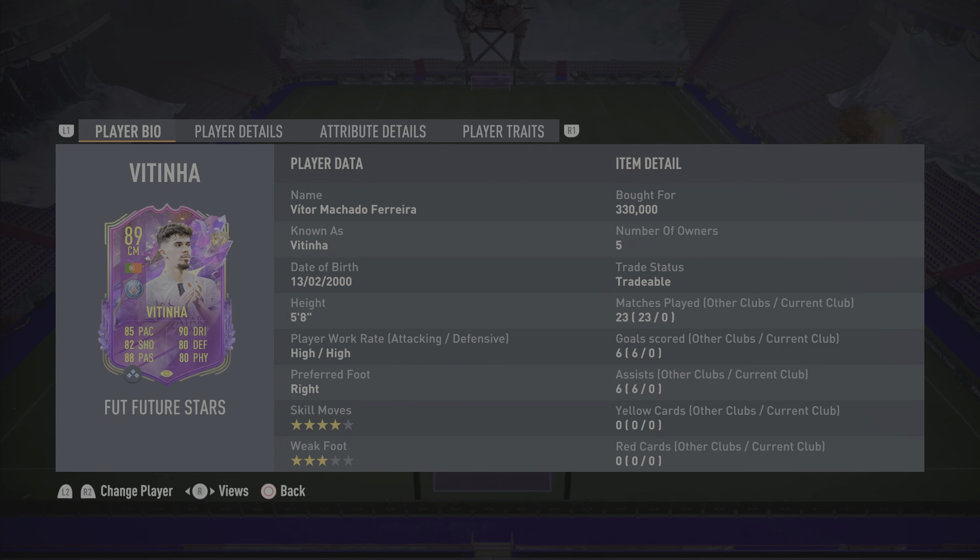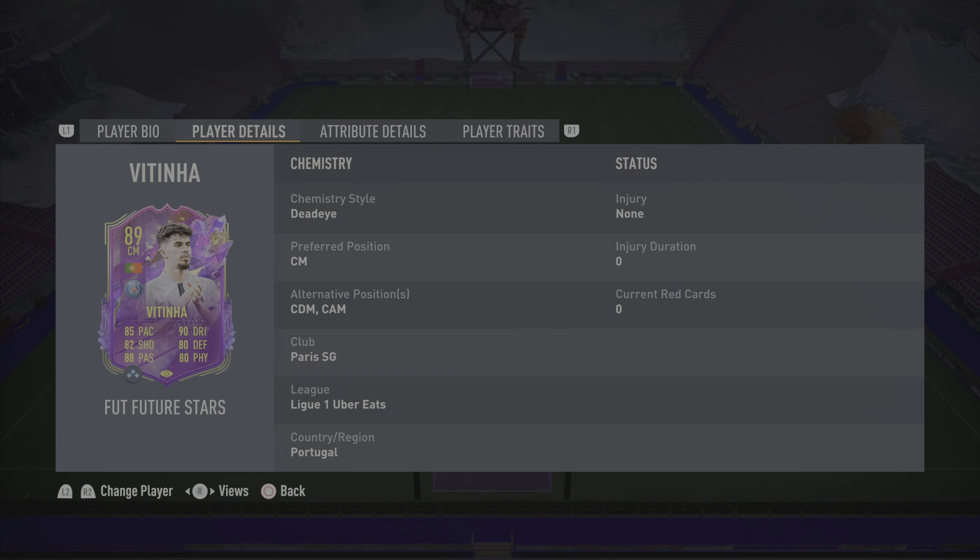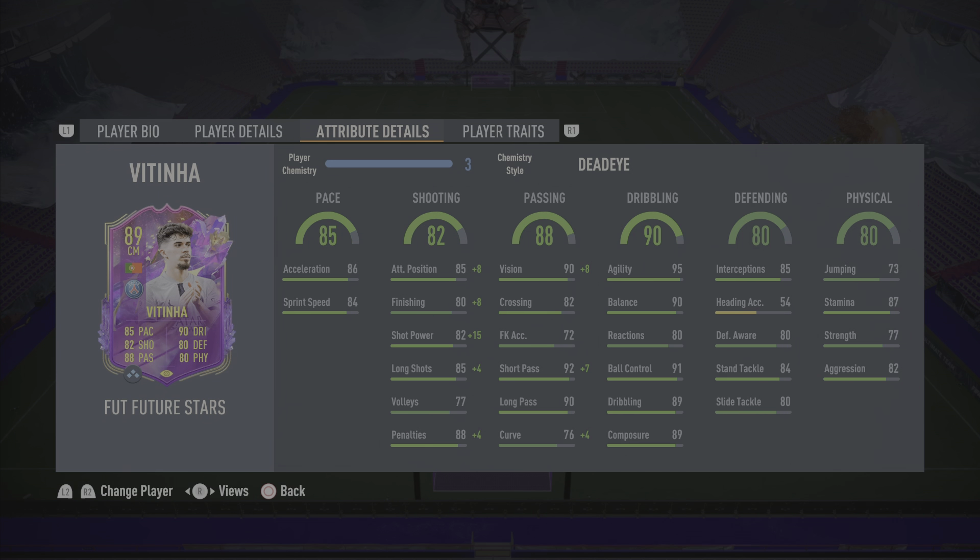Heading into the player bio, the card is 5'8" tall with high/high work rates, right foot primarily, four-star skills, and unfortunately a three-star weak foot. When it comes to price, I paid 330k for him but at the time of selling he was down to 275k. He can play at ST, CDM, and CAM, with PSG, Ligue 1, and Portuguese links.